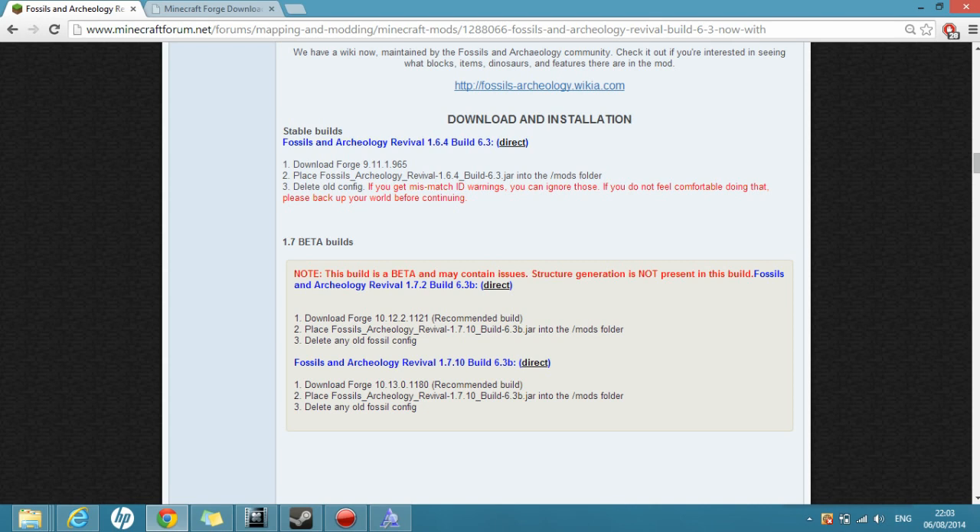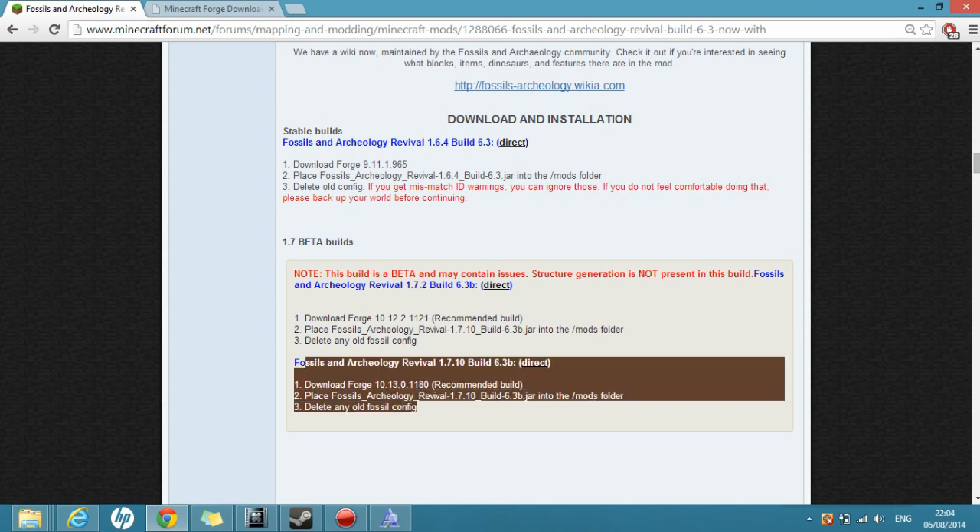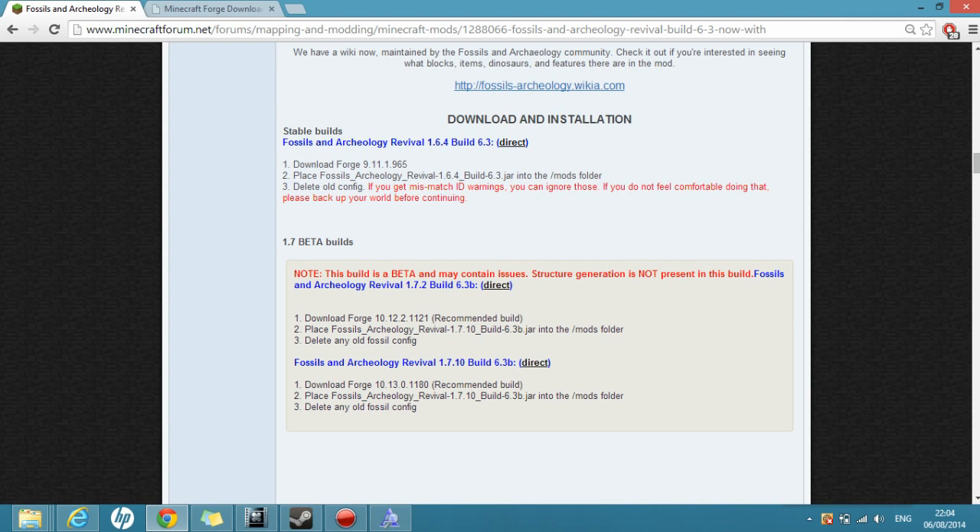As it says in the instructions — which they have rudimentary instructions there, but I'll be going into a lot more depth — you download Forge. It says 10.12 and so on, but read it, okay? Seeing as we're on 1.7.2, if you're on 1.7.10, go below and you can see what you need to download. It's the exact same process, just different files. I'm going to download Forge 10.12.2.1221.